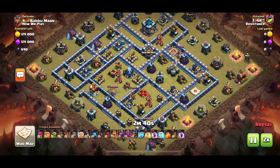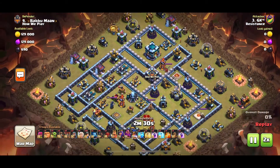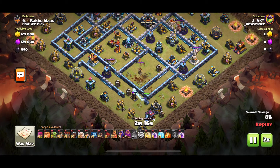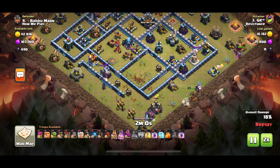Now GK is coming in with a Hybrid and the Sap and Quake. He saps and quakes the south Inferno, then brings the RC facing 7 o'clock — waits until she's facing the single Inferno, pops the ability, and the Inferno goes down along with the Tesla farm. He uses a Wiz and a Goblin to get rid of the trash buildings and create the funnel for the Queen, which is going to start a Queen charge into the Eagle.